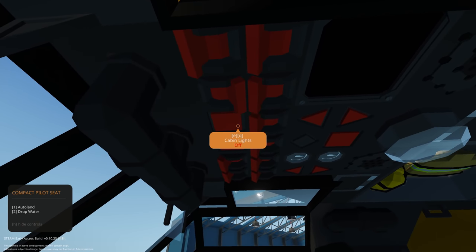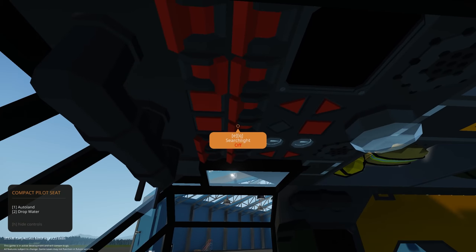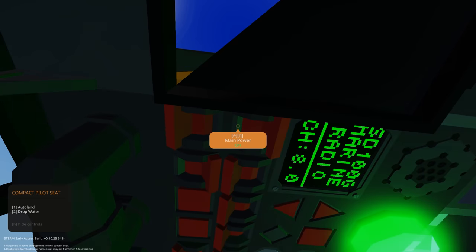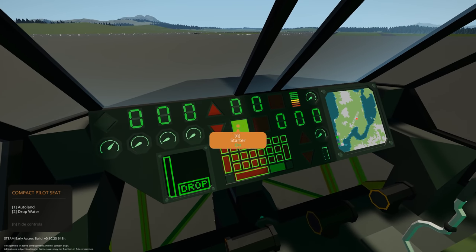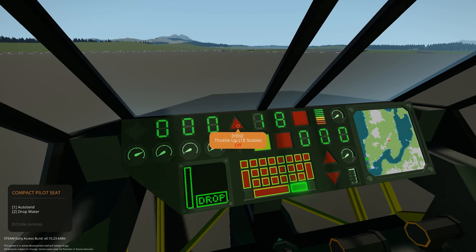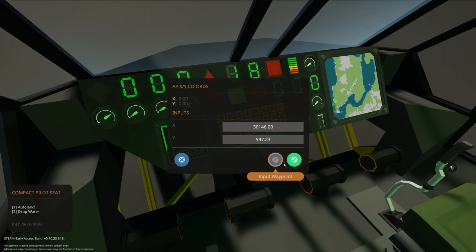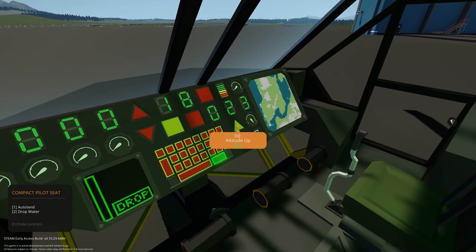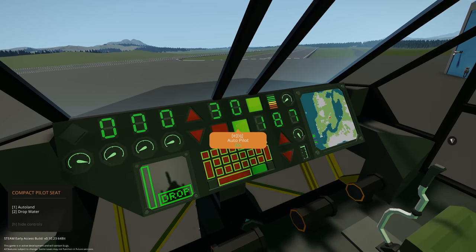Let's get everything on — some backlighting, cabin lights, and possibly some electric. Radios are all good. We can get this started, get our throttle up to about 18, set a GPS waypoint, get our altitude set to about 200 for now, and put our autopilot on.